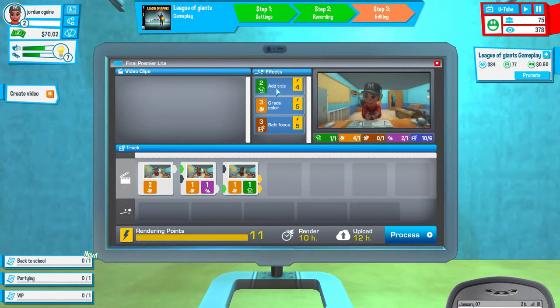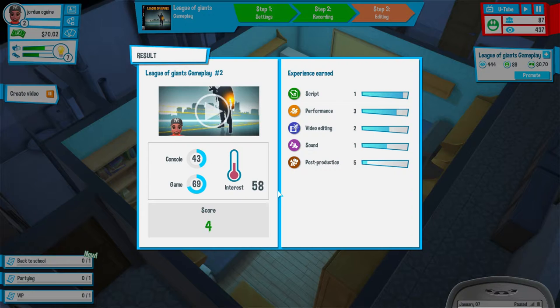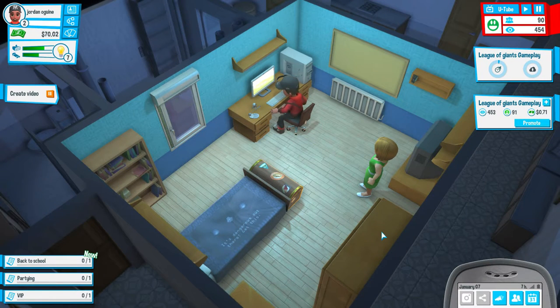I got paid for a video - nice! League of Giants is almost at 400 views. We'll color grade and soft focus. 14 hour render, 12 hours upload. Score is 24 - let's go! Script has improved, performance has improved, video editing has improved, sound has improved, and post-production at level 6. I'll take that.